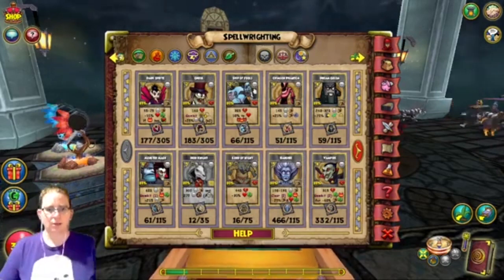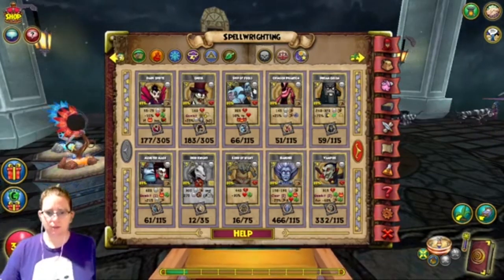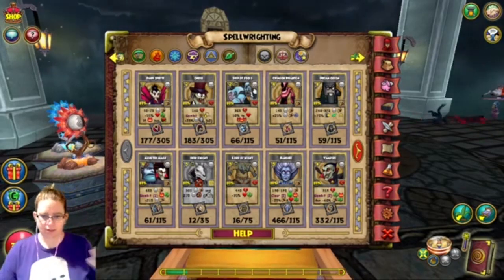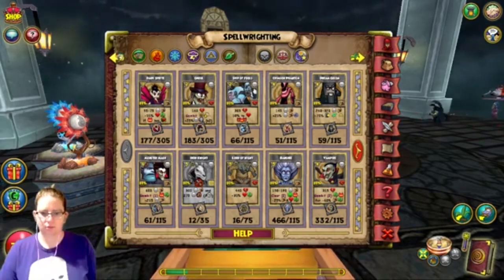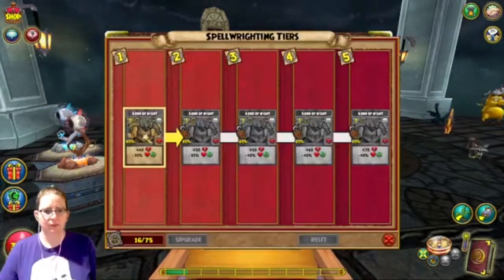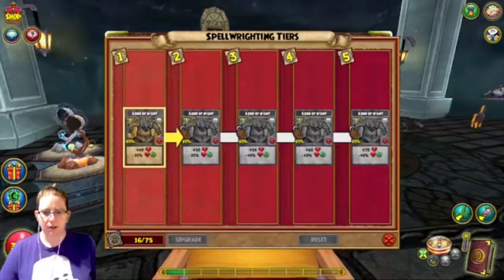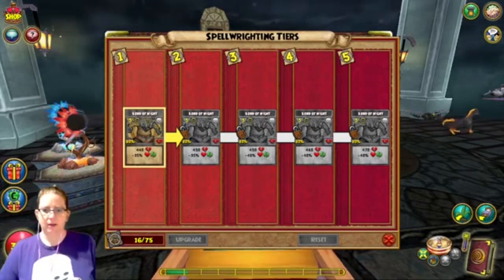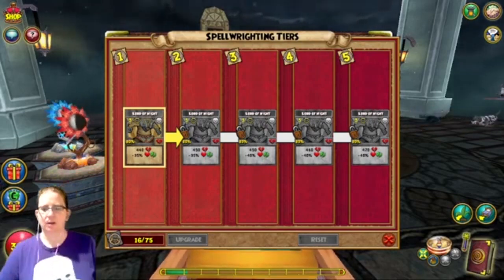Lord of Night: it got changed from five pips to three pips and a death pip. And it went from giving a minus 25% healing trap — three pips and a death pip.